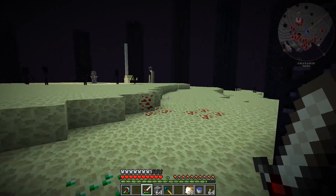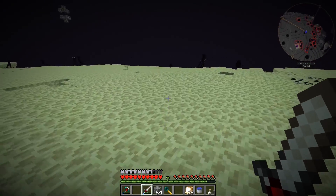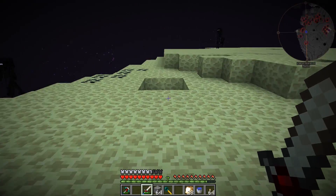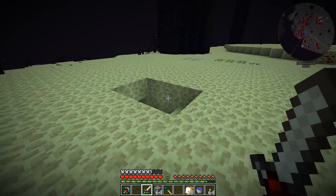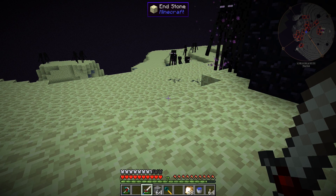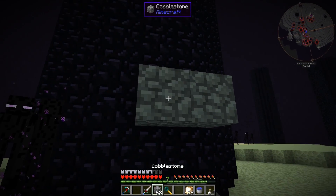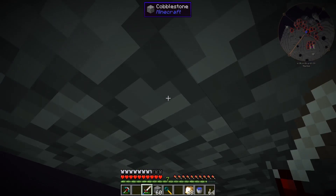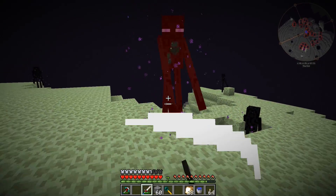Alright guys, well here we are in the End. We haven't been here since a little while ago when we killed the dragon, a couple episodes ago. We need to get ourselves an enderman head. Best place to get that? Probably from an enderman in the End. Things to know about these endermen — in this mod pack we have the Quark mod, and the Quark mod will make it so if the enderman cannot reach you, like if you're in a too-high covering where they can't attack you, they will warp you outside of this spot. So it's probably not the best idea to rely on that. But we're gonna go ahead and try it anyway.